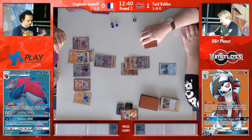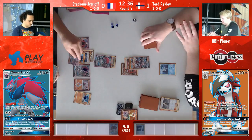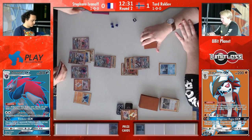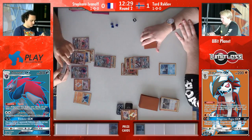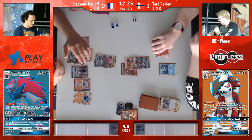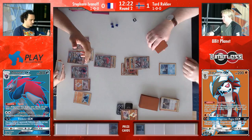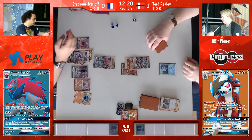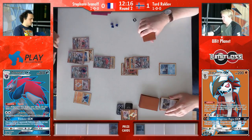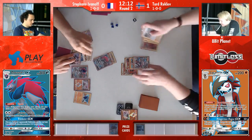He has a Parallel City in his hand — I would pitch that Parallel City. If Tord gets a Guzma, he can knock out almost everything. And there's no way with the Parallel that Stefan gets down to so few Pokémon that Tord cannot knock out, because if he discards both his Zoroarks, the Diancie Prism is still in play. And the strong — oh, he gets the strong energy, right? That's enough. He gets the strong. Well done. That was a tense game there towards the end.